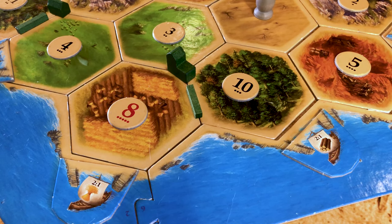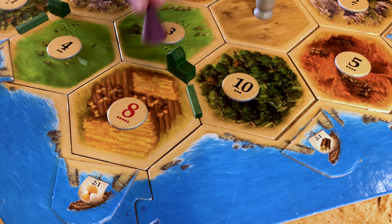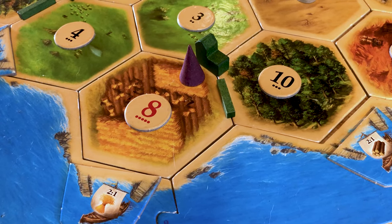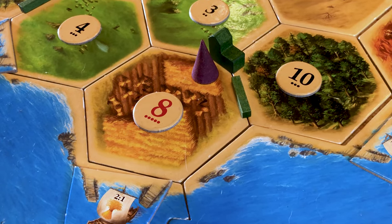As for the merchant, you will receive it when you play one of the six merchant trade progress cards. Place the merchant on a land hex adjacent to one of your cities or settlements. Until another merchant card is played, you can trade that resource as if it was a two-to-one harbour. This does not apply to commodities.